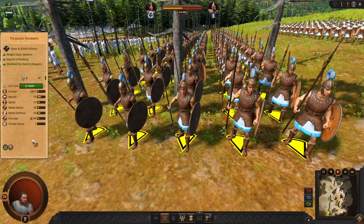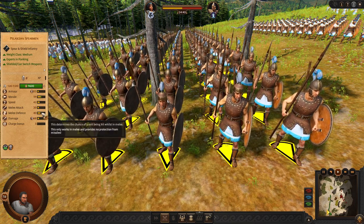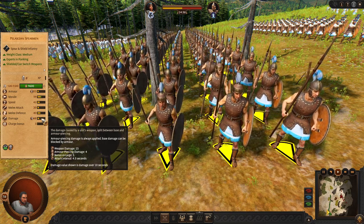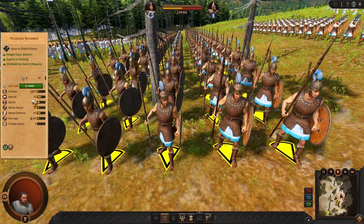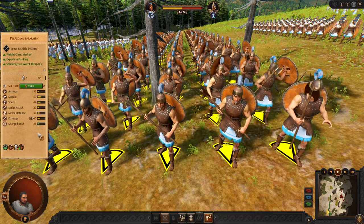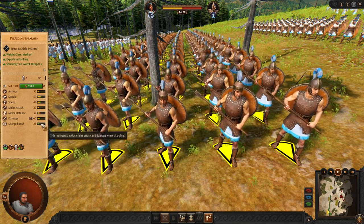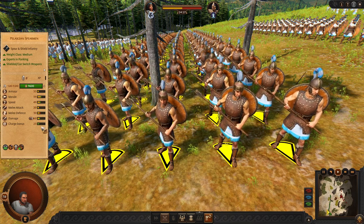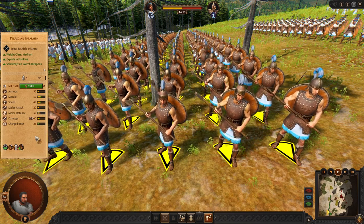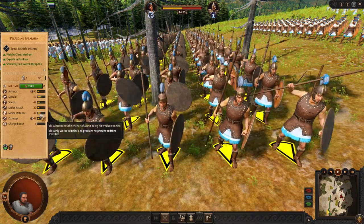Now let's have a look at some solid units. We have Pelasjan Spearmen — these are pretty okay and good at defending, even though their damage is quite smaller than other frontlines. But you can switch weapon. If you do so, they are going to use an Armor Piercing Axe weapon with pretty nice stats and very good charge. I highly recommend using this two-handed mod when facing more armored frontlines or when charging. After you charge you can switch back to the spear so they can hold for longer.